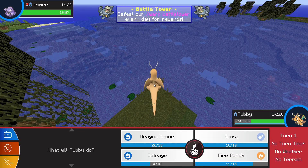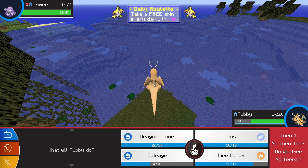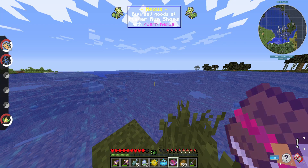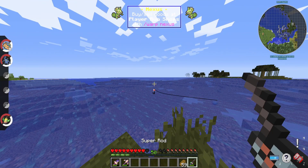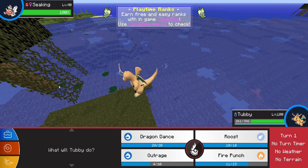A Grimer! Okay, this is why I like to fish in the swamp — because Grimer will drop the Black Sludge item sometimes, and that's just a helpful item. Oh, I got an enchanted book — let me see what enchantment. I got Efficiency V! You can get a lot of cool books by fishing as well, but you have to be kind of high level. I get a lot of Silk Touch from these. And another Seaking.